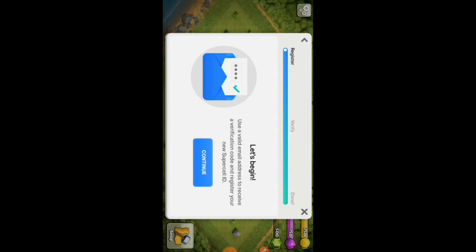In the register step, you give your email and confirm it — you don't need to create a password. In the verify step, it will send a verification code to the email you provided during registration. The last step is done, and it will save your account.